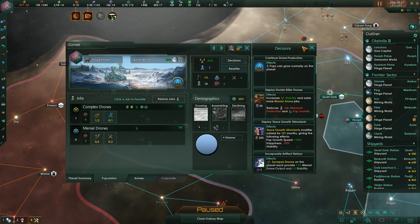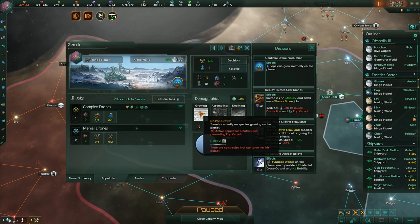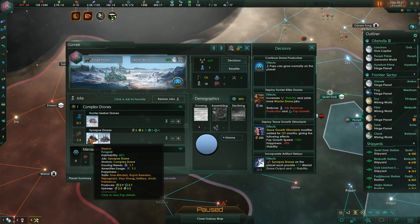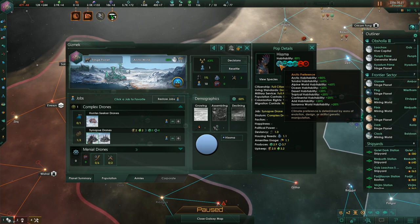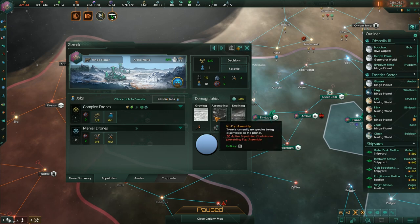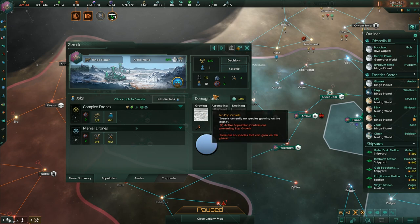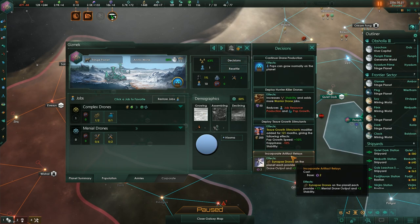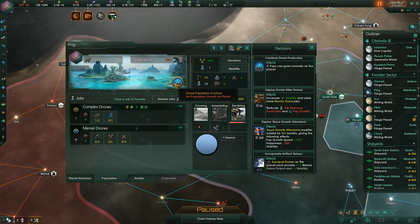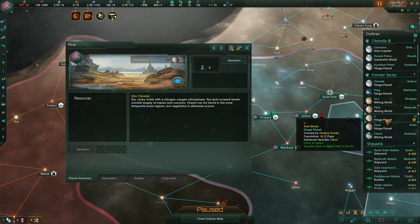The question is how we want to handle this. This fringe planet isn't actually growing anything — active population controls are preventing pop growth and there are no species that can grow there; it's an arctic world. The Hisma population there has arctic preference with a hive core. They're on 20% happiness so they'll probably die out, and all these population controls are saying don't stick around.